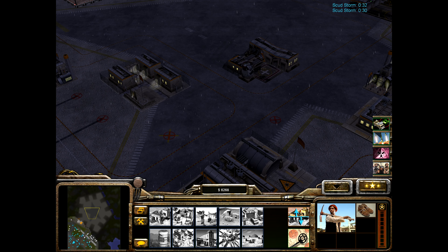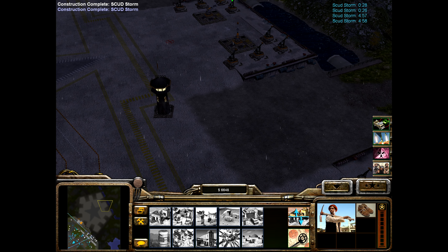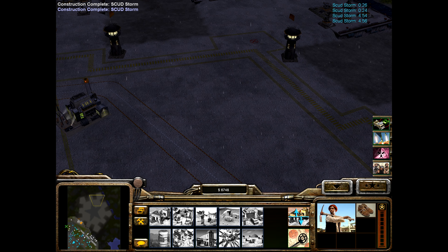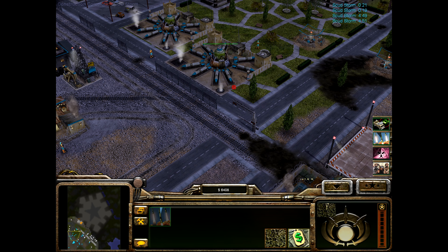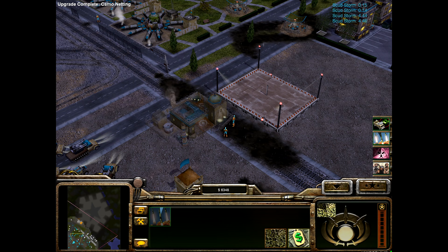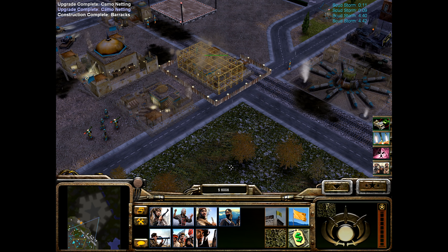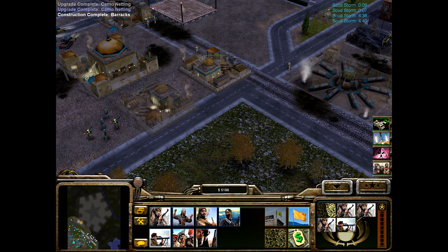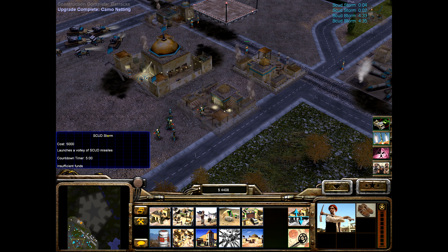Actually, I think what I'm going to do is build another barracks here, and we're going to have to take out his power. Let's camel-net these guys. Alright, he should be there, and now he can start popping up more gear. Probably just build another scud storm at this point while we're building up here.